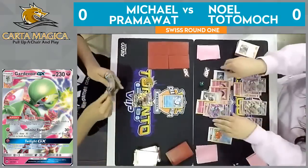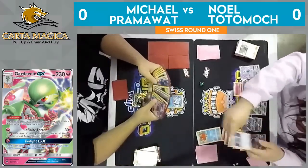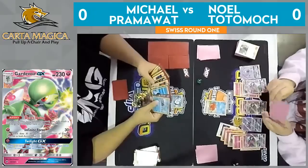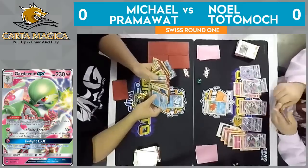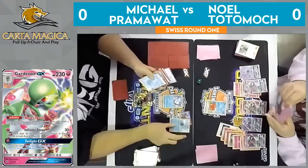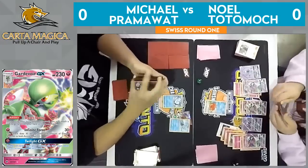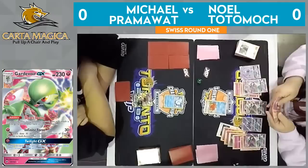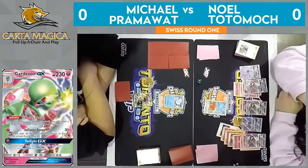Guzmaing up that Octillery to try and buy some time, bringing up his Alolan Vulpix. Pram is an extremely smart player — he's one of the best in the game. He knows about the time limits of these tournaments and is usually very good about conceding whenever the game is too far gone. But I think he must see some sort of win condition here. Noel has gotten rid of a lot of Guzmas — he discarded one earlier, and has played at least one. And we do see the other Alolan Ninetales, so now we know Pram plays two Baby Ninetales.